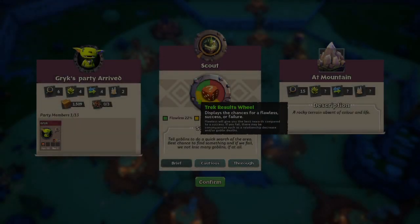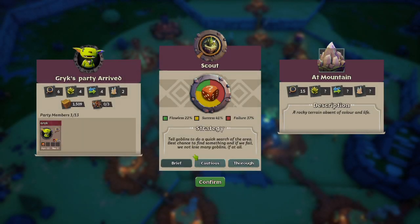You want to choose the option that has yellow at at least 50%. Red is bad, yellow is good, green is great.